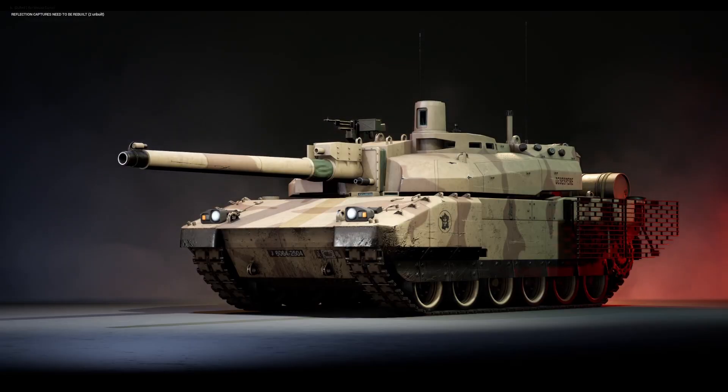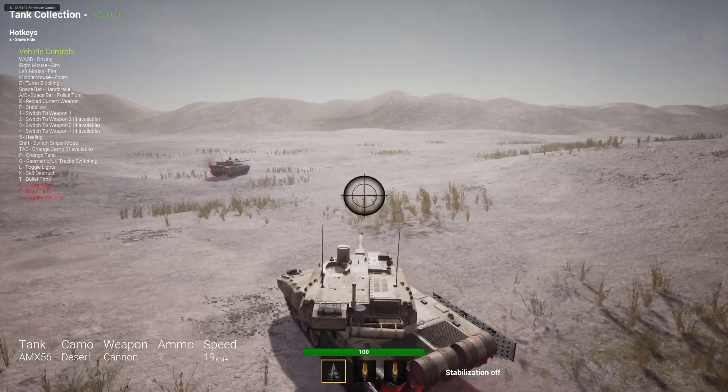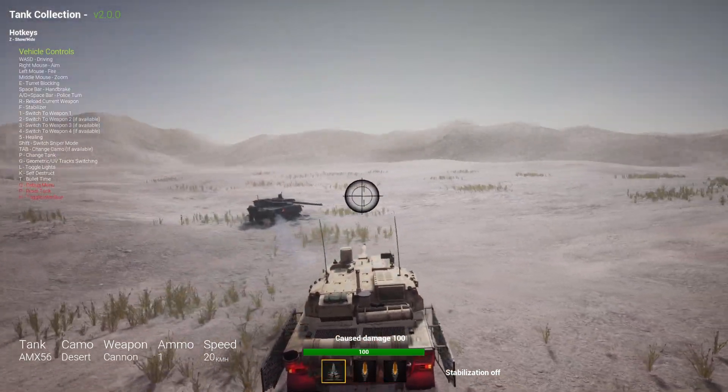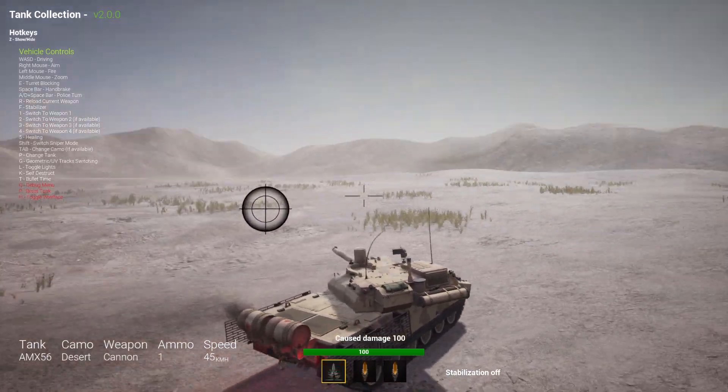This is the AMX 56 tank. Super realistic again. It's not just a tank — they also give you a little controller on how to play with the tank, even added a little aim cursor, HP and stuff showing how it simulates when you destroy another tank.